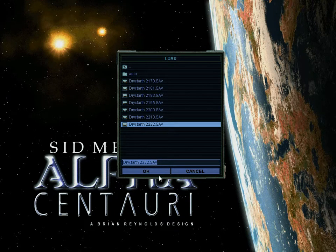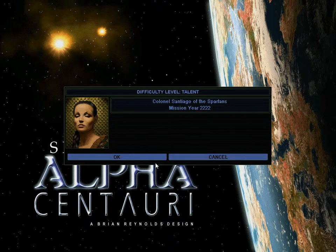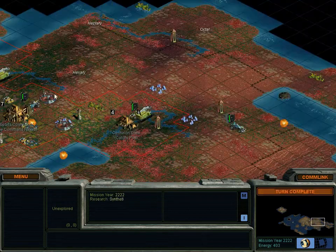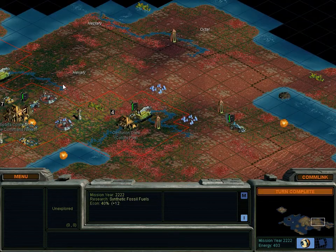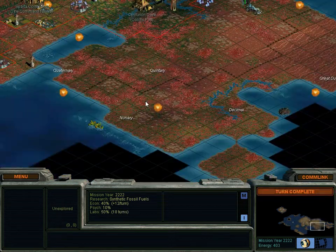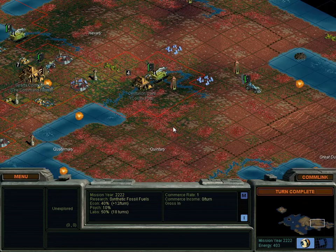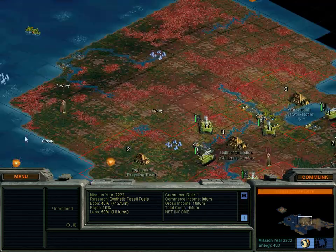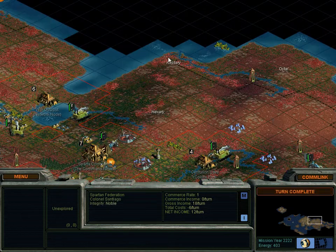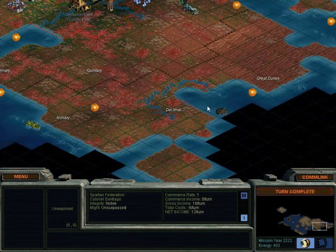Before we move on to the next turn, you'll notice that I've put out some landmarks on the landscape and renamed them. These are areas where I'm going to put bases — here, there, there, and so on, with three more over here.